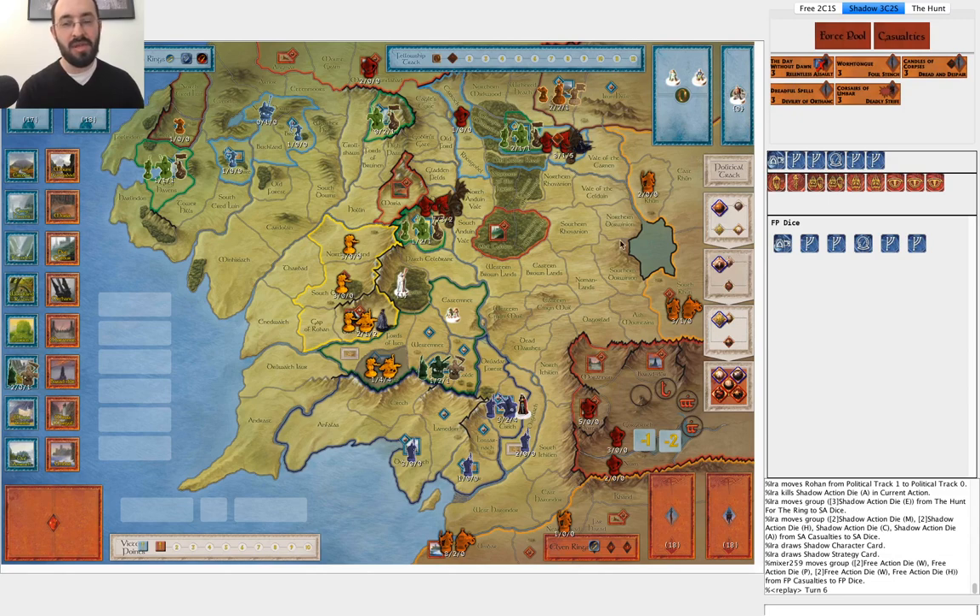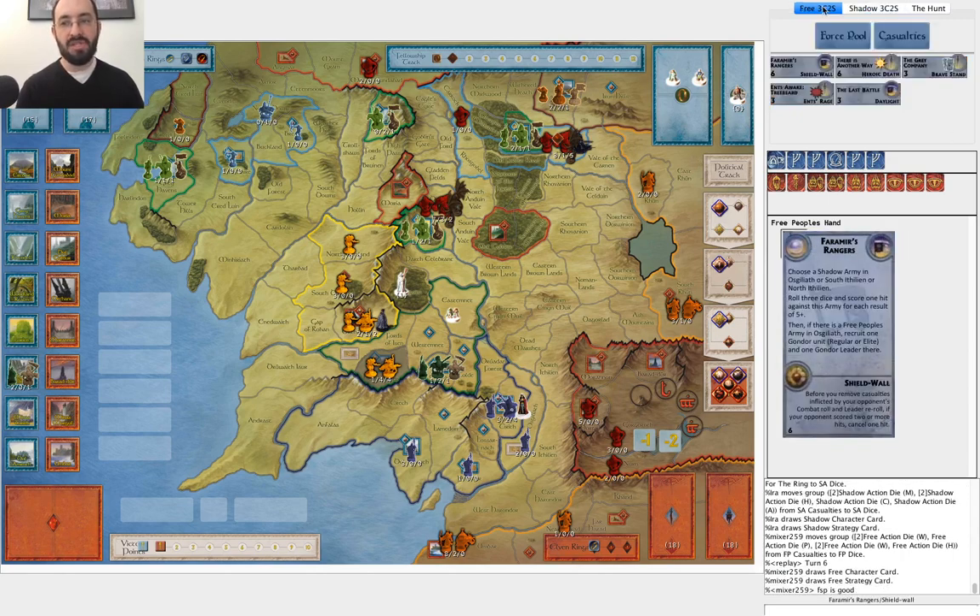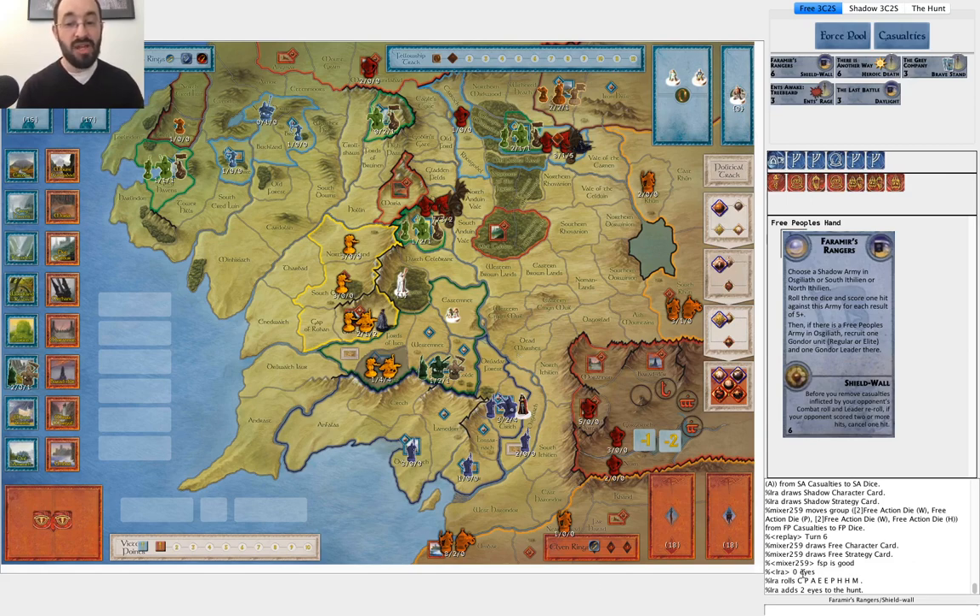I draw Day Without Dawn, one turn too late. He's getting a bunch of Gondor reinforcements — Faramir's Rangers is good, Grey Company is obviously good. He's solid there. I used zero Eyes — I was able to put zero Eyes in the pool because he didn't move at all. That's another slight argument for moving last turn instead of getting Aragorn — it forces me to put Eyes in, and then hopefully I'm rolling a bunch of Eyes and slowing down my military. He gets a good roll and gets three movement. He didn't get four — he's not going to get in this turn.